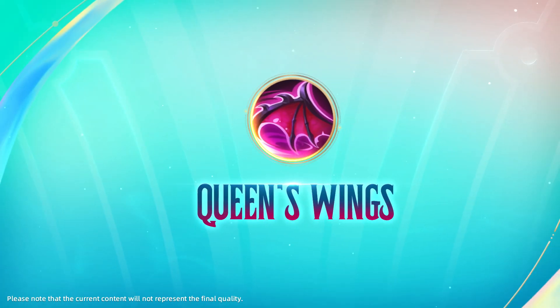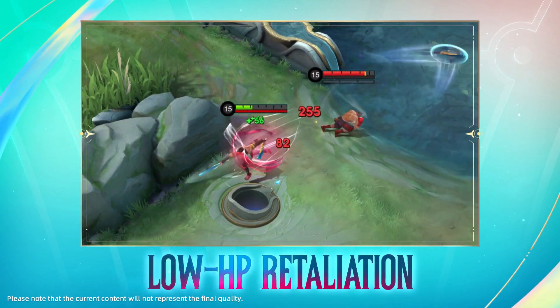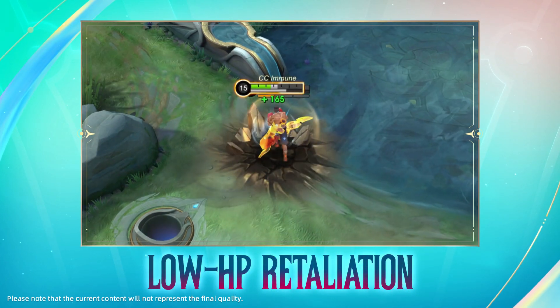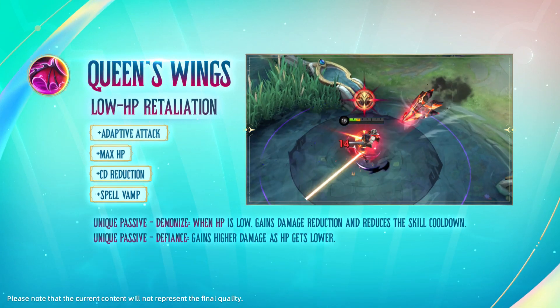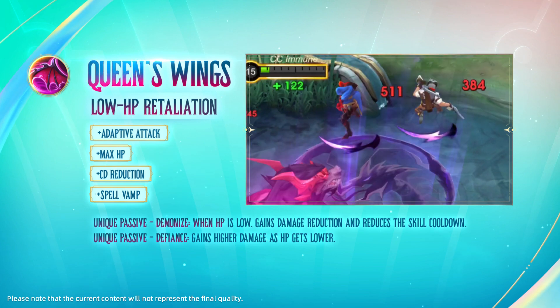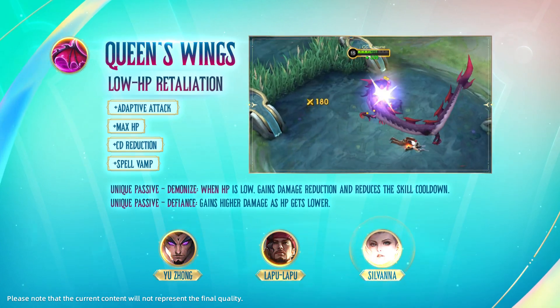Queen's Wings has also been optimized. It now provides more universal attributes, and the passive now synergizes better with skill damage heroes. Fighters in this category can grab Queen's Wings to stay alive during key moments and turn the battle. It's a good pickup for heroes like Yuzhong, Lapu-Lapu, and Silvana.